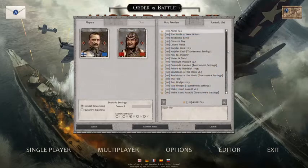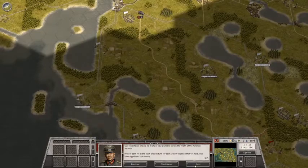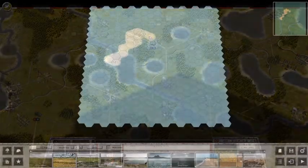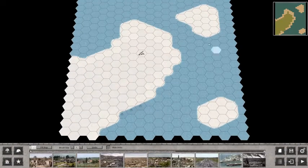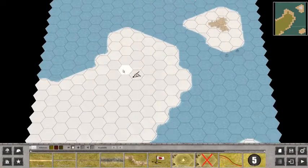If you're looking to test your skills, sign up for official tournaments and climb the leaderboards in scenarios carefully designed for a balanced challenge. Order of Battle World War II also comes with an intuitive in-game scenario editor that you can use to create, play, and share custom scenarios or complete campaigns.